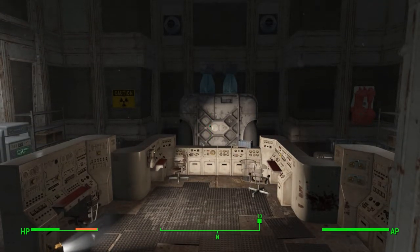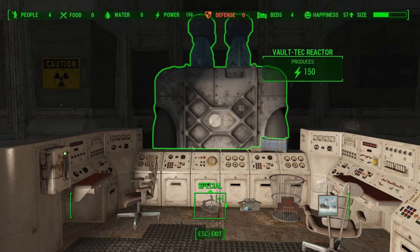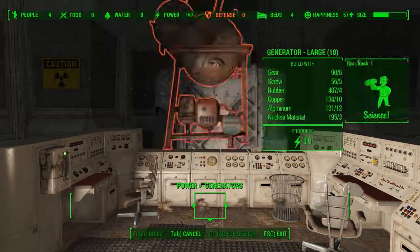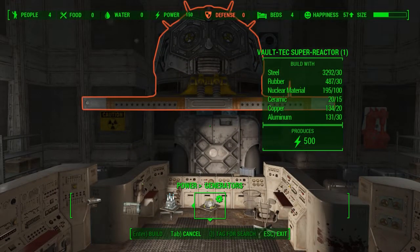Pressing the wrong button right off the bat. So what are you? Yeah, you're a Vault-Tec reactor. You got 150 on you. Can I actually build these things? Yes, I can. Also, I can build a big old super reactor - apparently I can build one of those.